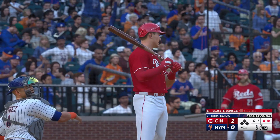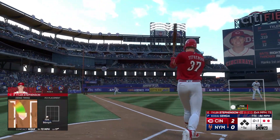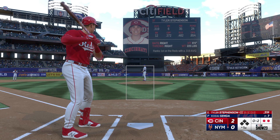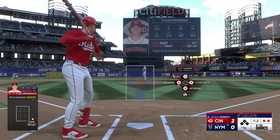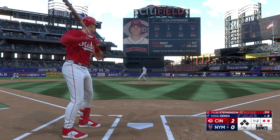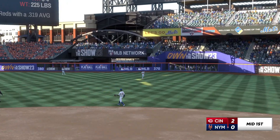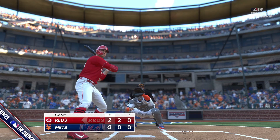Swings through that. Slapped foul. Right-hander kicks and deals. Pitch misses there — ball and two strikes. Action in the Mets' bullpen: Phil Bickford up and loosening in the pen. That one hit to right, makes the grab, and that'll end the inning. Joey Votto goes deep for Cincy. It's now a two-nothing ball game. It's Major League Baseball.